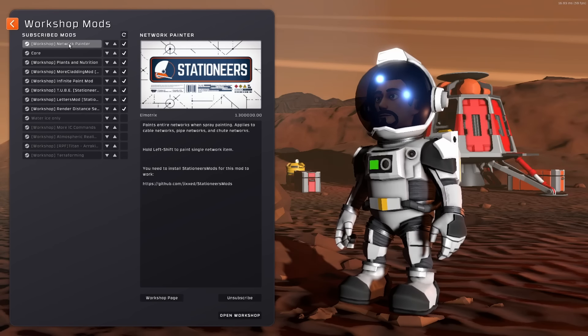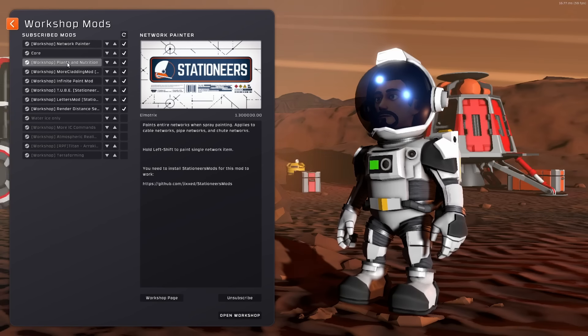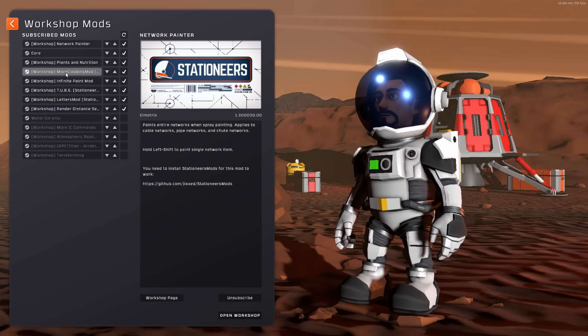A few mods I did: Network Painter because I'm lazy, Plants and Nutrition because it's awesome — it makes the game a bit harder because I've got to grow a lot more plants, which'll make it a bit more challenging. I have my more claddings and tube station letters to pump out the base a little bit, and my Infinite Paint mod once again because I'm lazy.